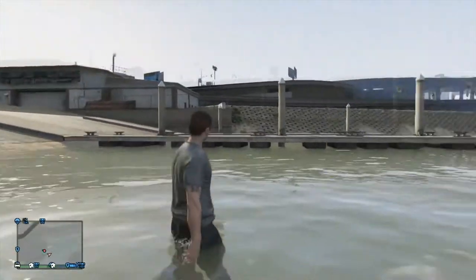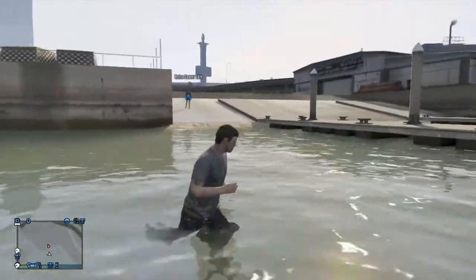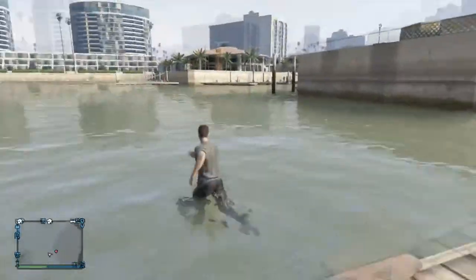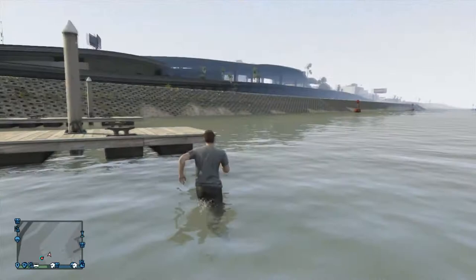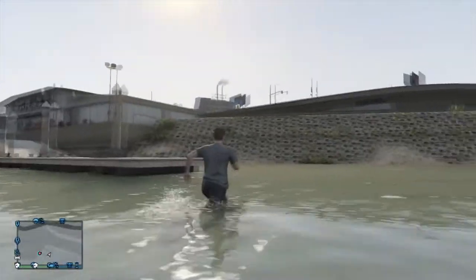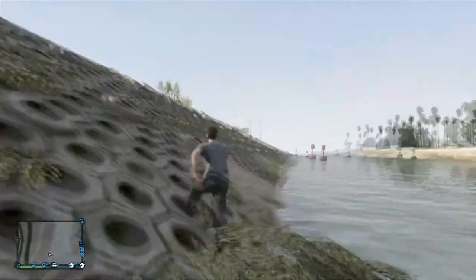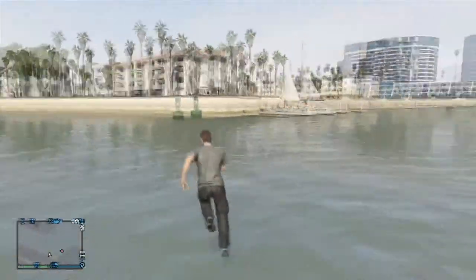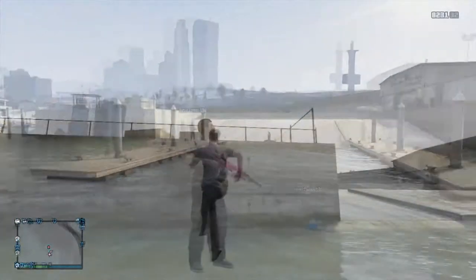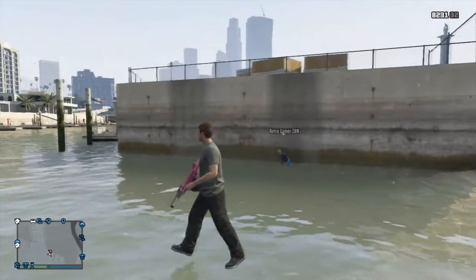Then guys you just want to walk away from the wall — you will get your knife auto equipped for you. To walk higher and make it look like you are actually walking on top of the water, you just want to run straight over to this ramp. Once you are at the ramp, once you are about the same height as the water, you just want to walk back over the water and then it will look like you are actually flying or walking on the water depending on what height you go at.